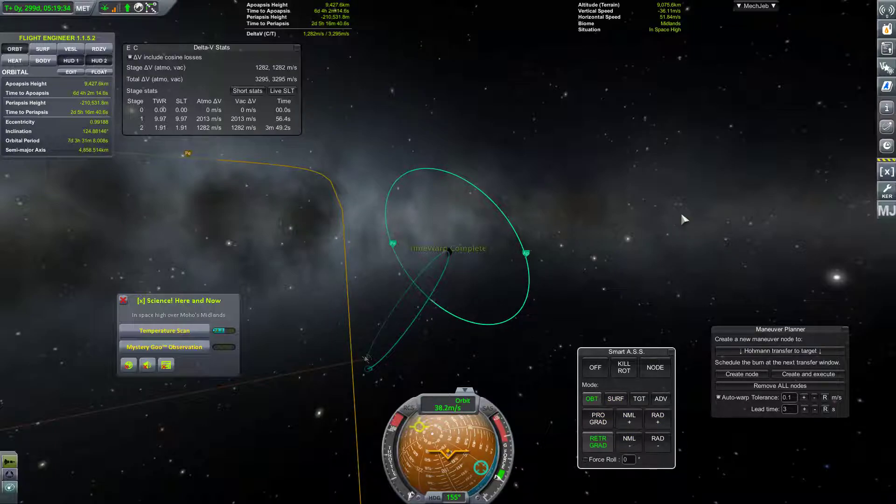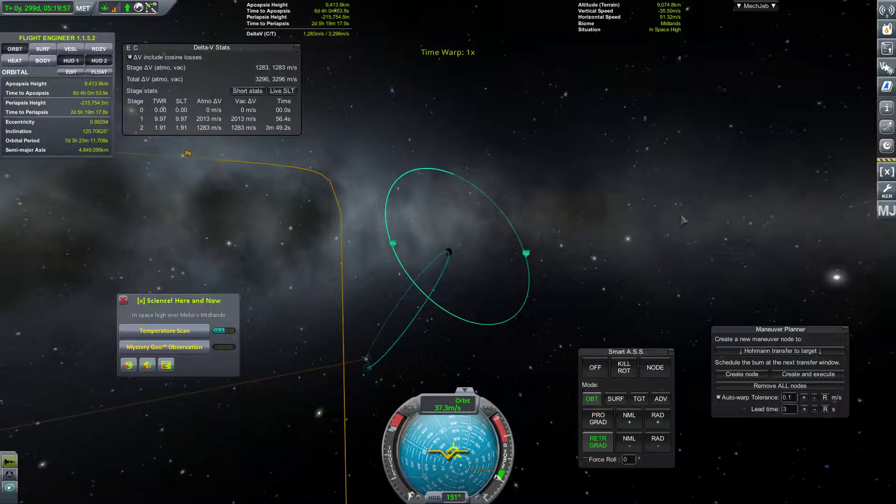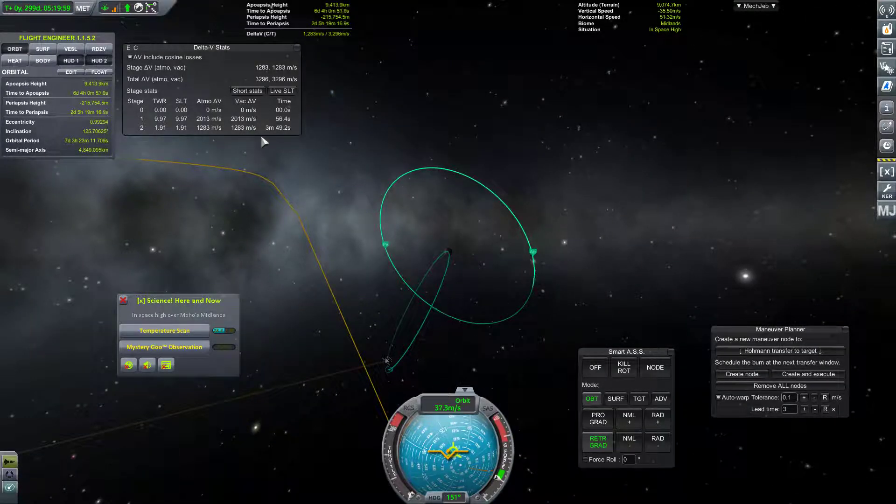Go to retrograde. Going to turn on our RCS just for a little bit, even though it's a little angry — kind of screwed us up before. Well, it screwed me up — I'm sure the RCS had nothing to do with it. There we go. We recovered because we have a million delta-V. So let's go ahead and burn retrograde now.